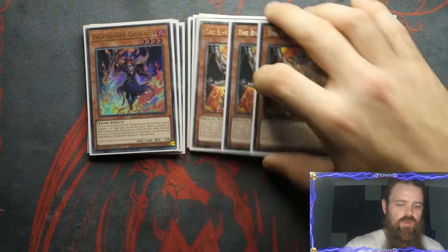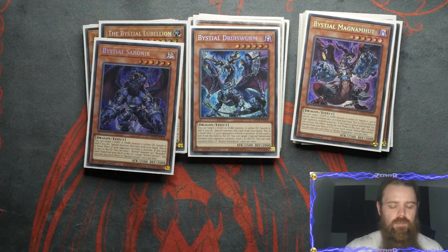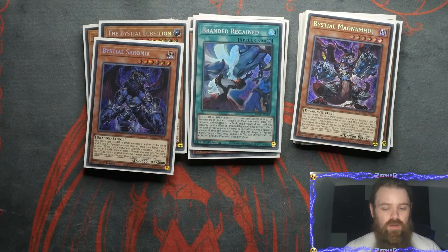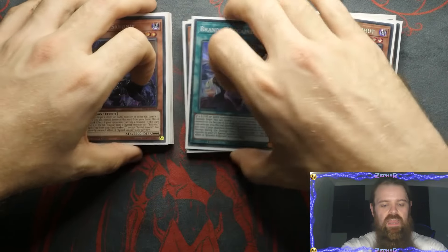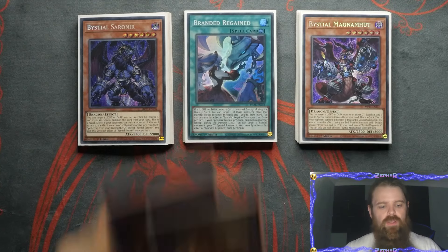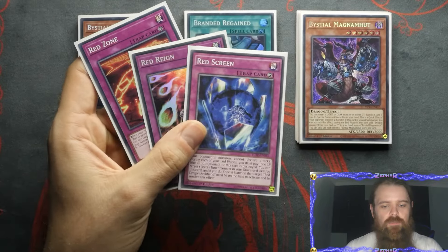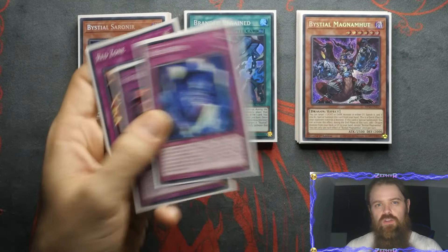For the Beast Steels, of course triple Lubelion — pretty standard on that one. One Saronir, one Druid Swarm, one Magnamute, and then we are of course playing the one Regained. You can play the trap card if you want to, and in doing so you just add to your end board. The idea is at the end of this end board you're going to end up with a Red Dragon Archfiend trap card — whether it be Red Zone or Red Screen — but you'll also end up with Red Rain. So you'll end up with two of these in combination, and if you add the Beast Steels trap card as well, you get three trap cards on the board, giving a very nice control option.